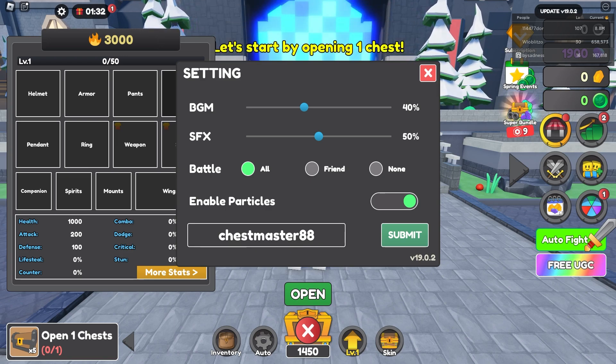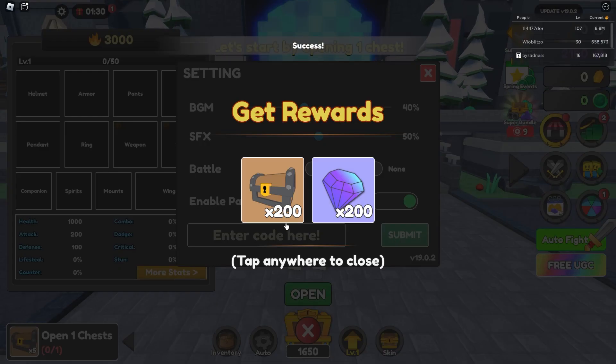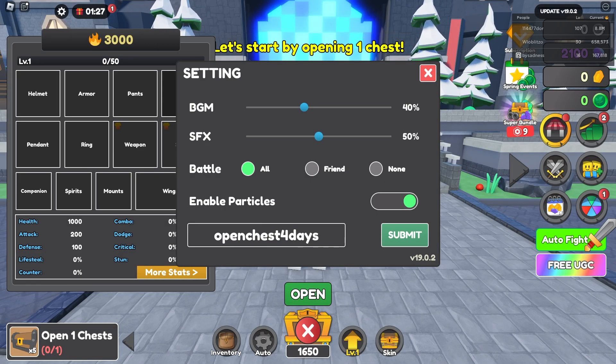It gives you actually 200 gems and chests — it's kind of a chest. And a little plant for chest dice, which also gives you punch rewards. It gives you 200 chests and 200 gems.